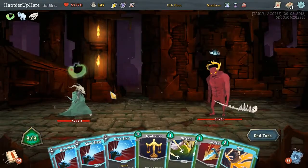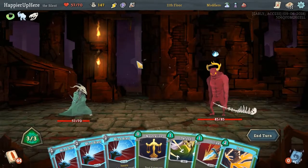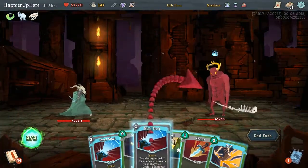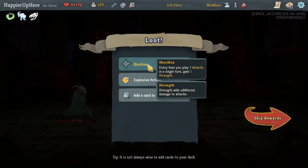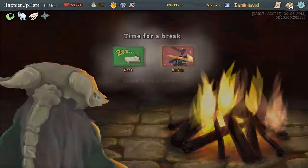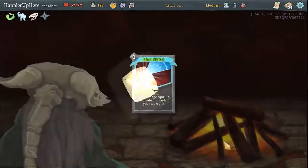First Elite — let's see if we can perfect this one. The Mind Blast does 44 damage. Let's make this easy on us — drink an Energy Potion and kill. We got Shuriken: every time you play three attacks on a turn, get one Strength. Plus an Explosive Potion and a Quick Slash. Here let's upgrade one of the Mind Blasts — this would allow us to play two of them on the opening turn.